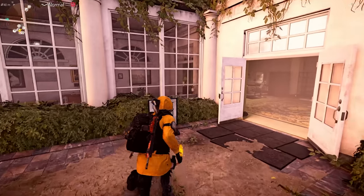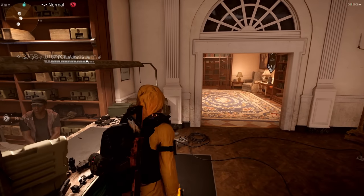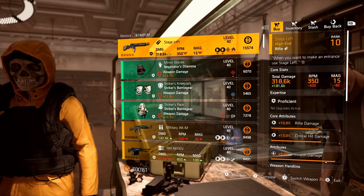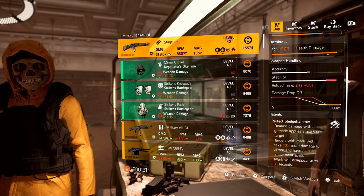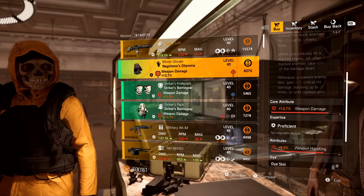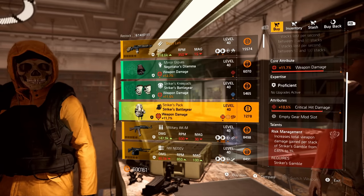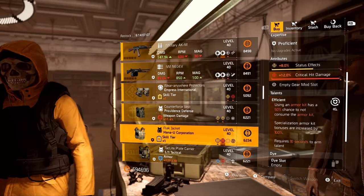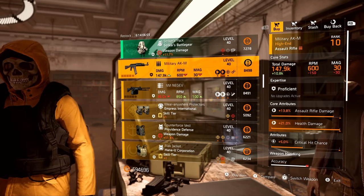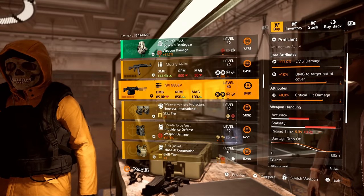Now let's jump over to our clan vendor. Happy Tuesday everyone — Christmas is coming up, about five days away, so enjoy the time off and enjoy the family. Starting with Stage Left, the new named rifle with Perfect Sledgehammer — comes with health damage. For gear set items: Negotiator's Dilemma Gloves with weapon handling, Strikers Knee Pads with armor regen, and Strikers Backpack with crit hit damage. For high-end items: Military AKM with maxed out health damage, really high AR damage, crit chance, and Perpetuation. And the Negev with Measured and crit hit damage.